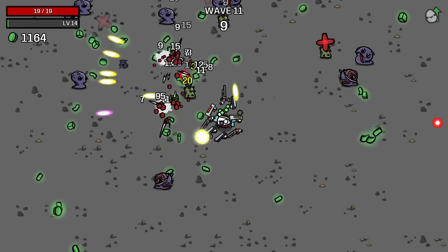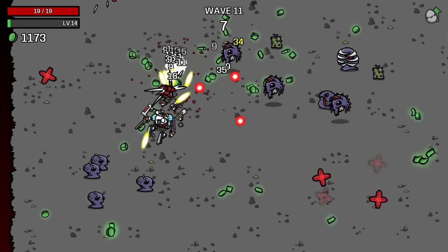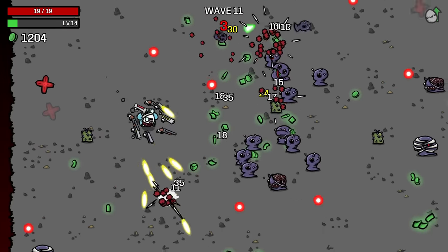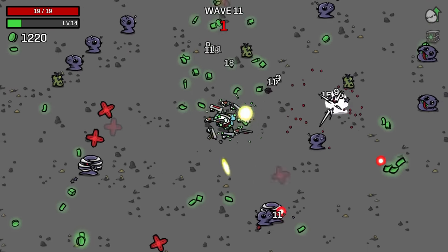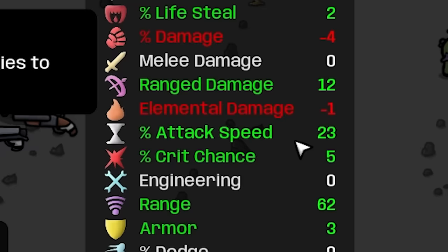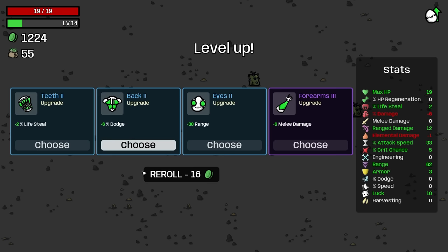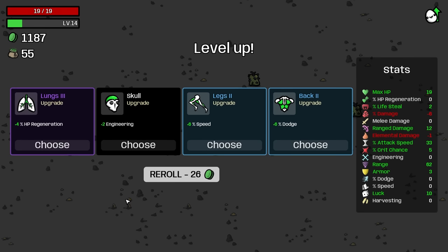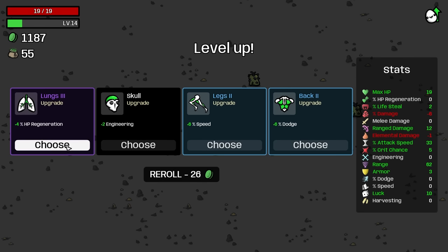So far the damage feels pretty good. I put it back ahead because I'm not struggling on this wave. I can feel it's not as easy as it could be, but I haven't spent a lot of money because I'm saving up for all that good interest like a good investor. 10% attack speed for 2% damage — what's our speed at these days? 23. Yeah, I'll take that, but I might not take any more of those. Plus 4% HP regeneration, probably.